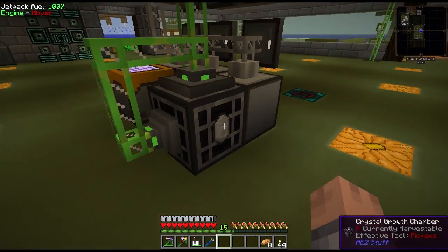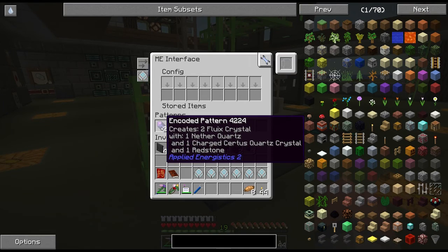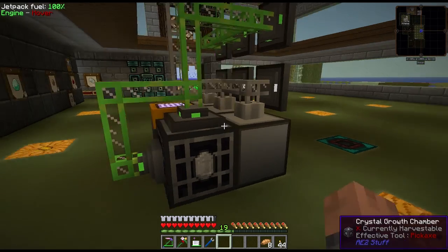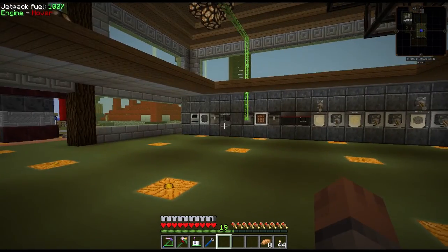I added an import bus here — whenever we do something in this area it gets sucked out automatically. Up here I have one recipe for now to make flukes crystals. That's the only change here, and over there I prepared something we'll get to in a second.